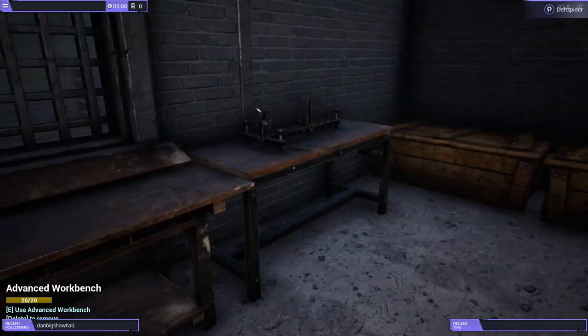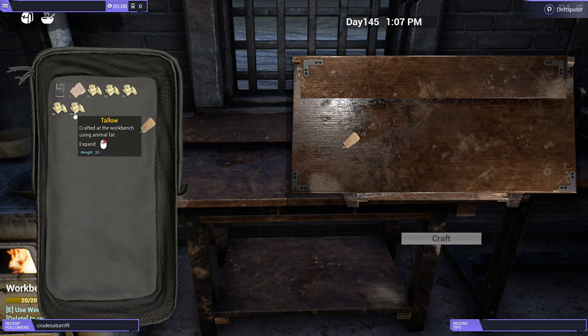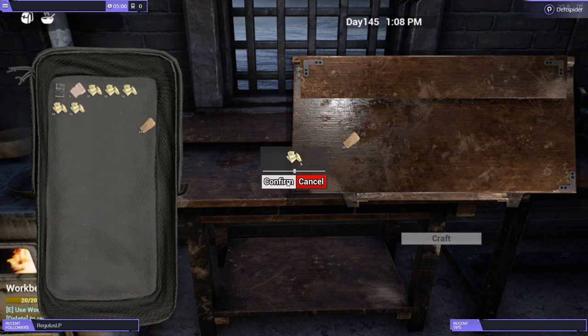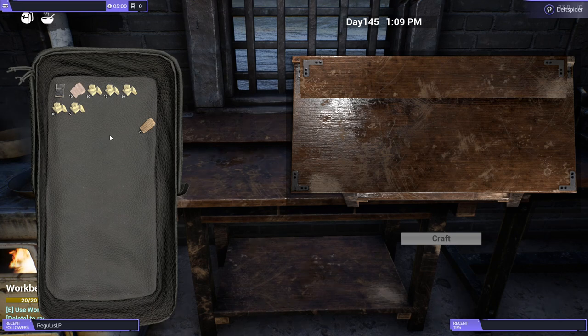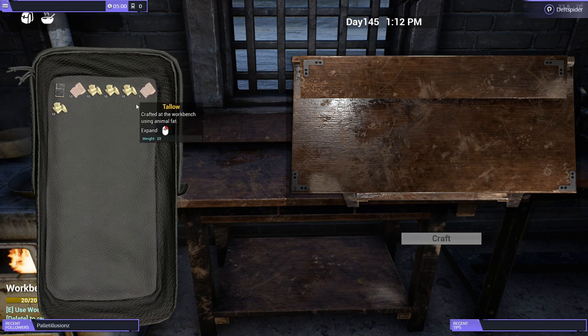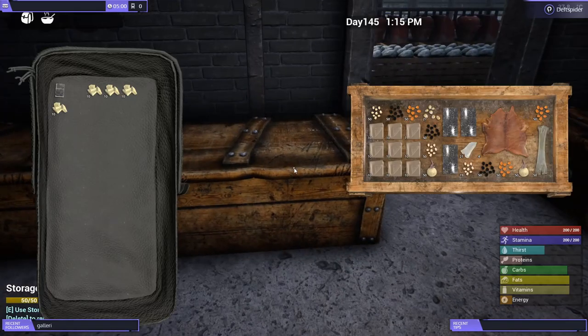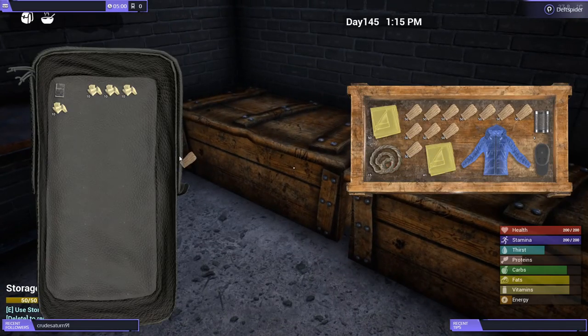Now we'll do these bandages really quick — 25 plant fiber and five tallow. That gives us five bandages. I was already low so I jumped over there. We'll go to the crate to drop some of this weight off. Tallow weighs a lot. We might have some plant fiber close by — there we go.